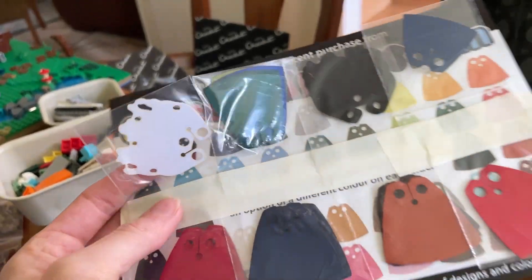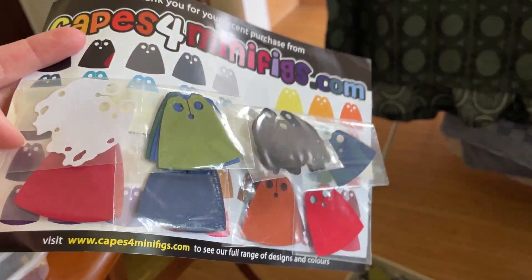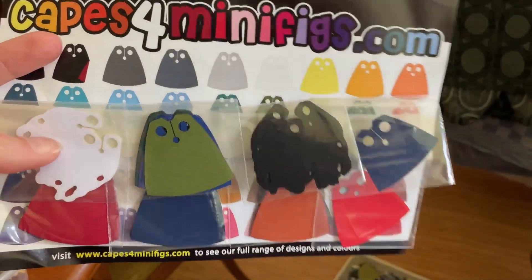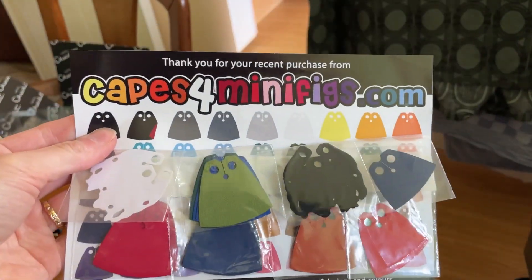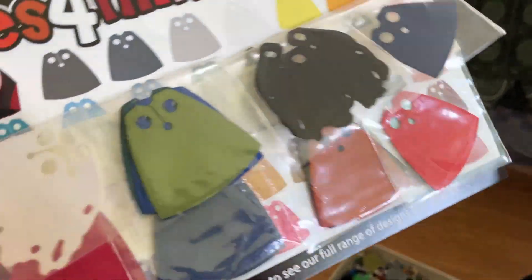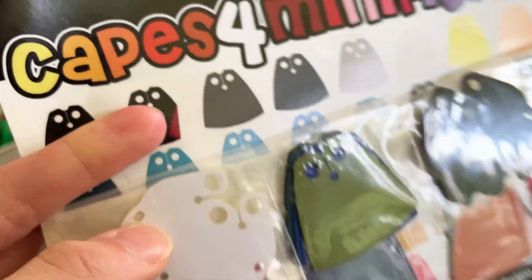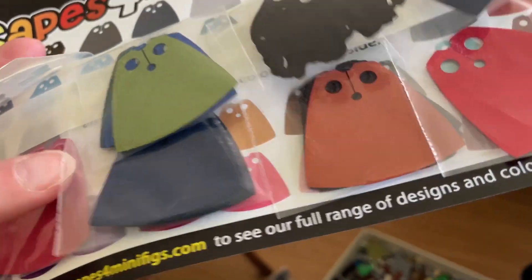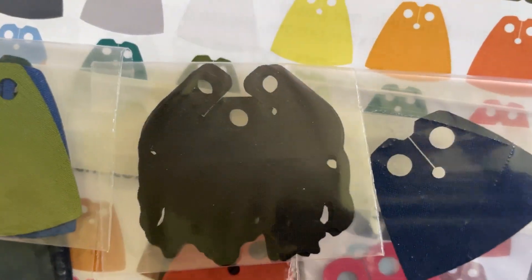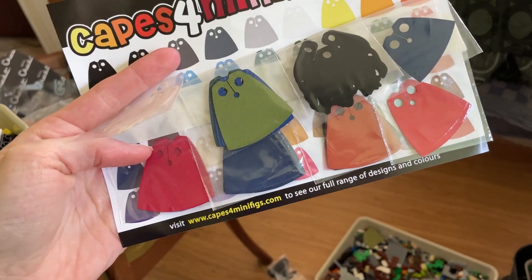It's been fun. My capes for minifigures order has arrived — I'm so excited! The thought was I want all my minifigures in the medieval area to have capes, and the easiest way to do that was to order them from Capes and Minifigures because ordering from Bricklink was a bit painful. They look really good so far — the quality looks really nice. The only issue I'm having is with the white cape, but that's probably because it's white. These are for all the knights on the band wall, there's a Boromir and an Elrond cape, some for ringwraiths, and some for medieval ones.